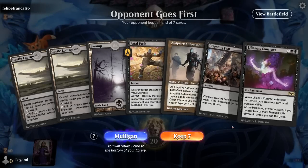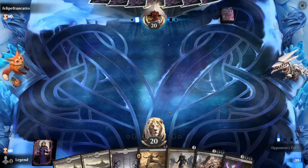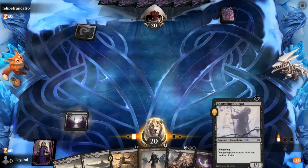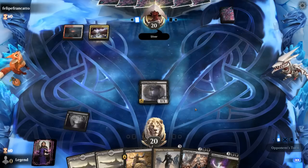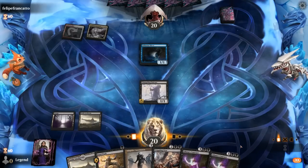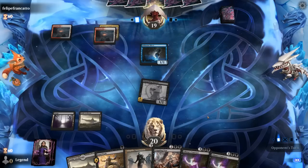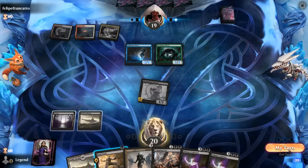We're on the draw and the hand seems fine — could use a two-drop, and we'll need to hit our land drops to get to five for Contract. Quite a bit of interaction between Fatal Push and Crippling Fear. Opponent is red-white, can play a turn one Outcast, so we just need two more Demons. Opponent is on a Sliver deck — Diffusion Sliver is pretty good against Fatal Push. Second Contract was not what we needed, so I wouldn't be able to take out any of the opponent's Slivers. But Crippling Fear at least should be quite effective.